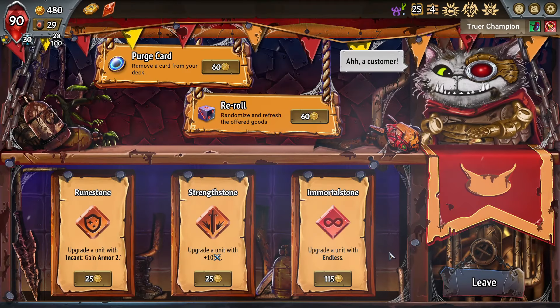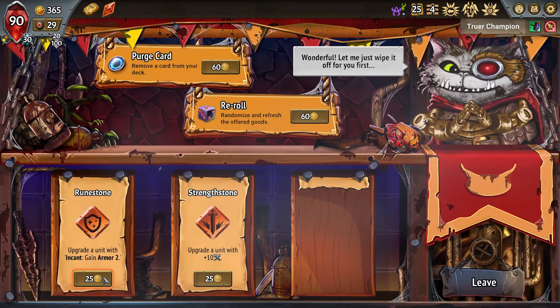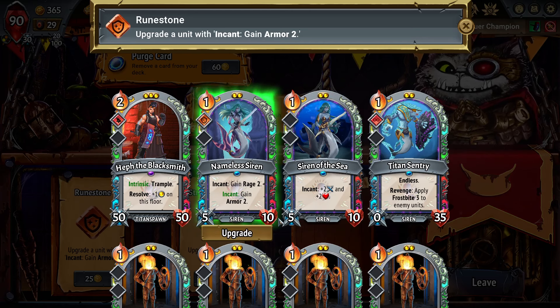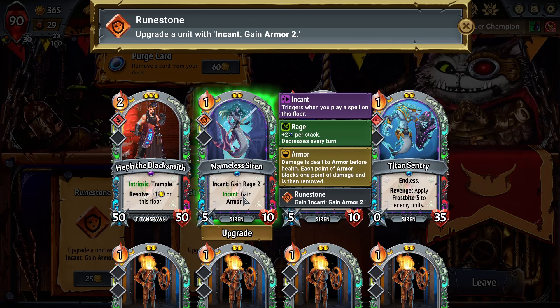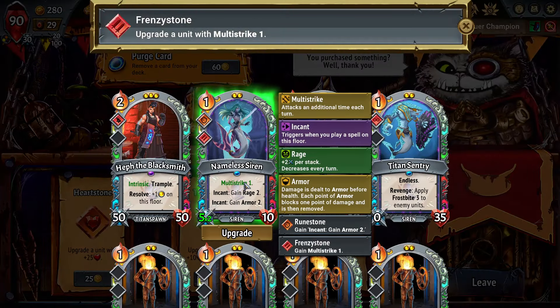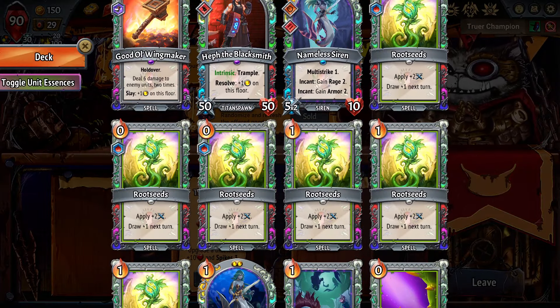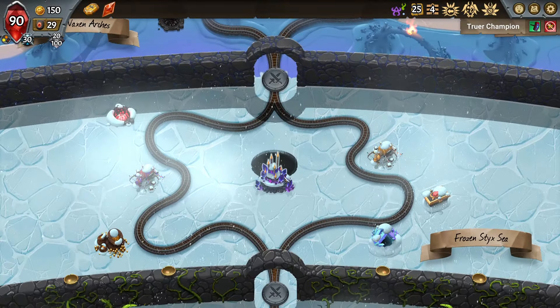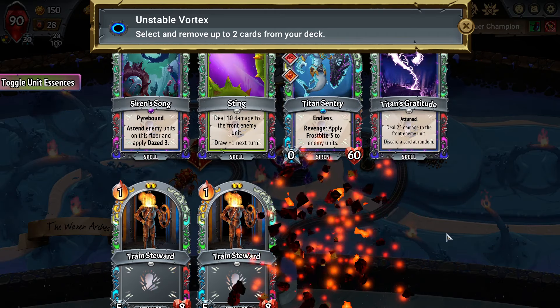I'm looking for Steel Shops — going left. I'm looking to assemble a floor that actually does something. Endless on my Shark out of the gate is pretty great. I see Incant Armor 2, so I'm putting that on the Nameless Siren — going the direction of Siren of the Sea infused into Nameless Siren. That's Plus-3 health per Incant with Plus-5 damage — pretty good. This also helps keep the Rage afloat. I'll reroll and give me Multi-Strike — and there it is. We're online. An extremely normal run of Monster Train is about to happen. We have a fully loaded Shark and a fully loaded Nameless Siren. The second I can do the Infusion, we'll be set.